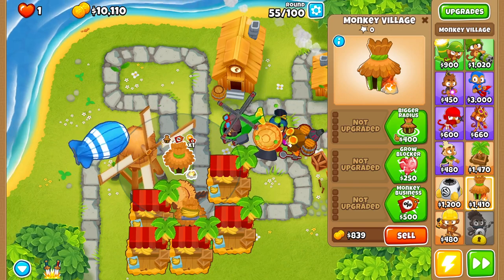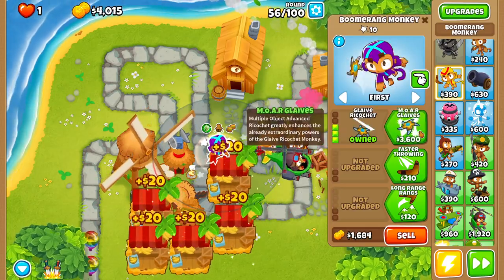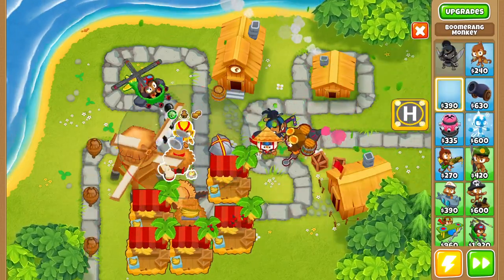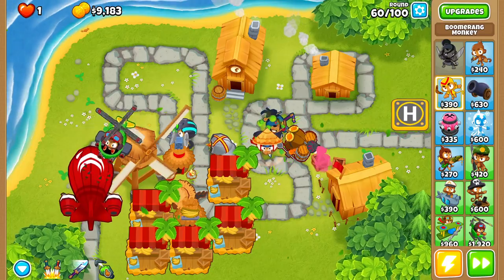Place this village right here and upgrade it up to Jungle Drums with Grow Blocker and Radar Scanner. Then grab a boomerang monkey and upgrade it up to More Glaives. Round 58, grab another boomerang monkey and upgrade it to Turbo Charge with Improved Ranks and Glaives.